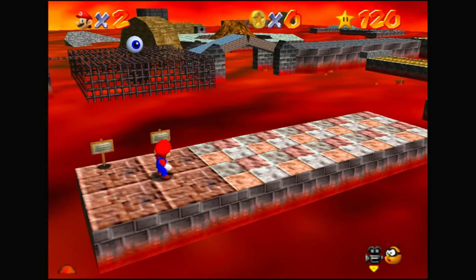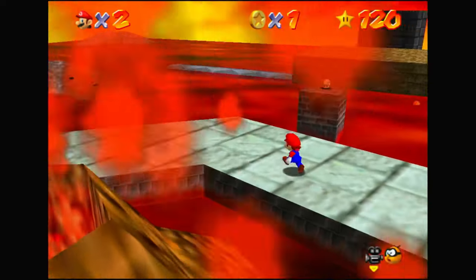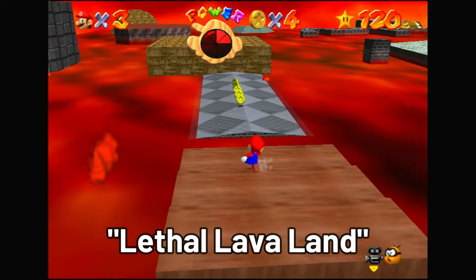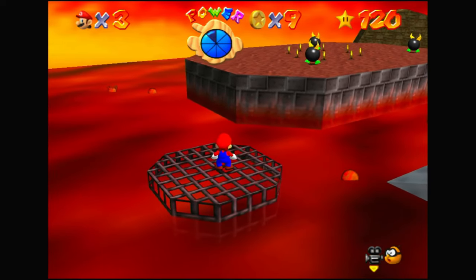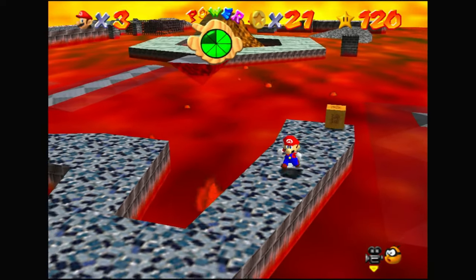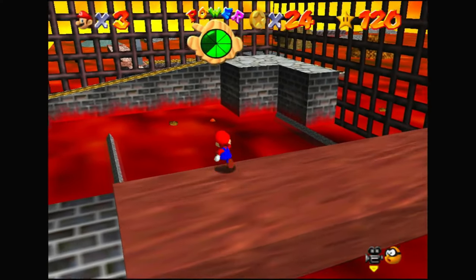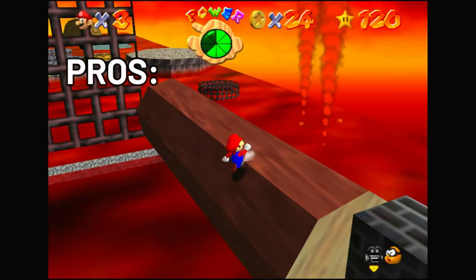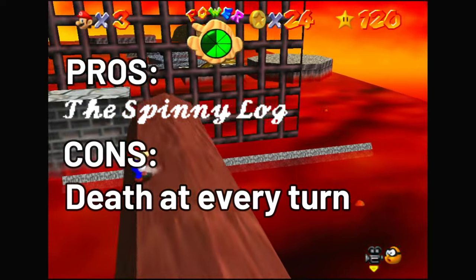Lethal Lava Land. Now, I know this looks bad. The floor is literally lava, a volcano in the middle erupts every five seconds, and most of the small islands are occupied by territorial bullies. You see those three over there? They are small, but their thirst for blood is quite large. But this place has one shining beacon of hope: the spinny log. I don't know about you, but I love the spinny log — most entertaining thing in this whole game. So pros: spinny log. Cons: death at every turn. It's up to you if that's a worthy trade-off. I think it is.